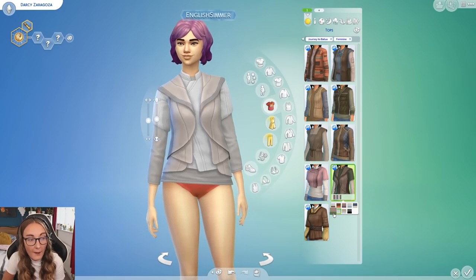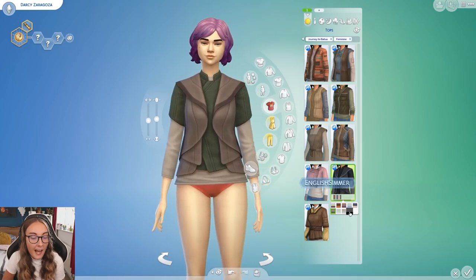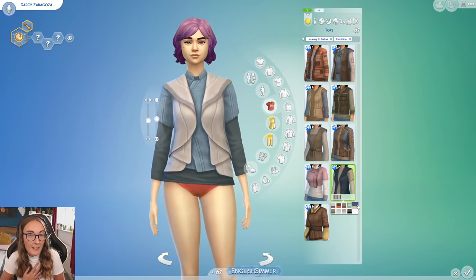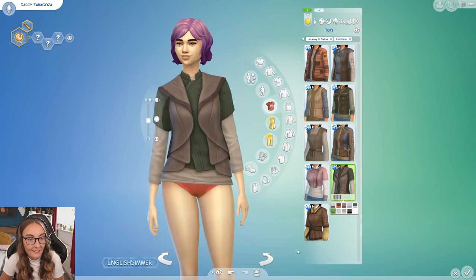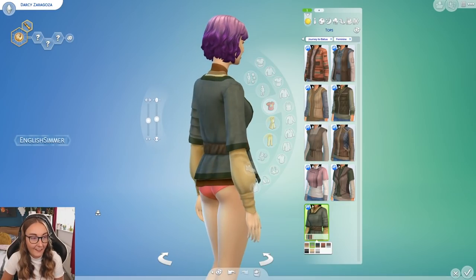This is definitely not what I was expecting from Create a Sim. This one looks a little bit more futuristic, but I was expecting something more like Sims 3 Into the Future style — very odd shapes and metallic. This is very different to that. There's no metallicness in sight, which I'm actually really thankful for. Some of it does seem a bit more specific to Batuu though.